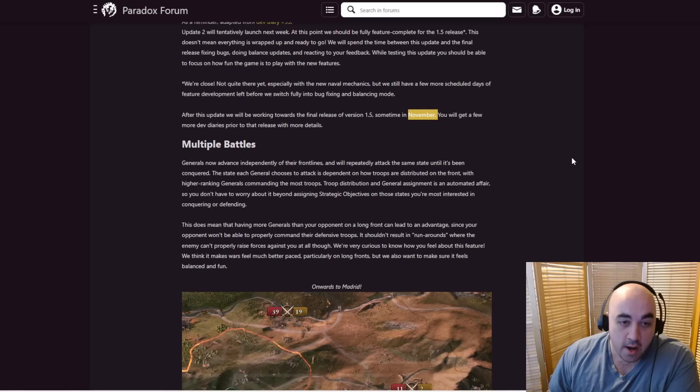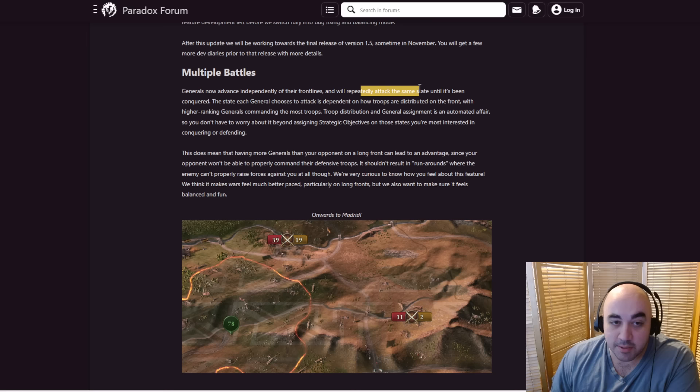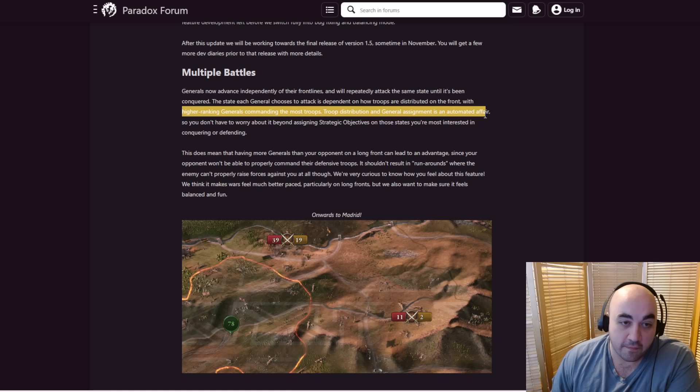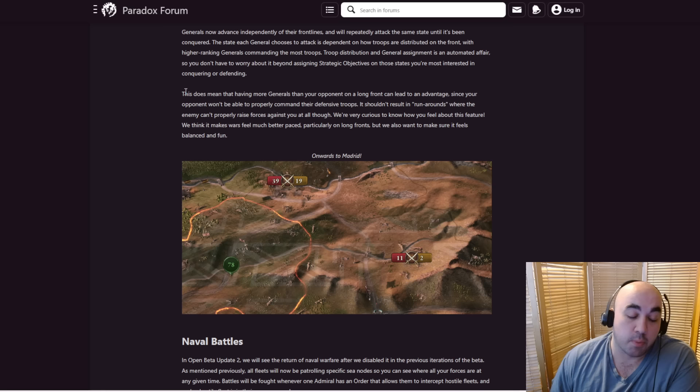First up, we have multiple battles. Generals are now going to be able to advance on their own and try to conquer a state independently. You'll have multiple battles on a front. They advance independently of their front lines and will repeatedly attack the same state until it's been conquered. The state the general chooses to attack depends on how troops are distributed on the front, with higher-ranking generals commanding most of the troops. Troop distribution and general assignment is automated, other than assigning strategic objectives to states you're most interested in conquering or defending.